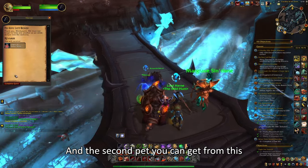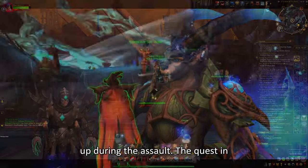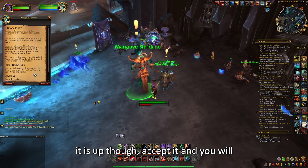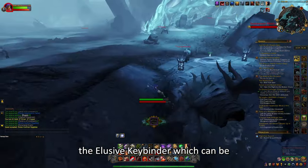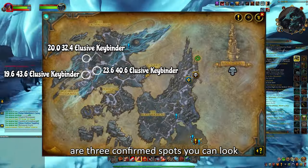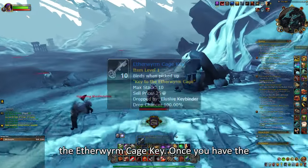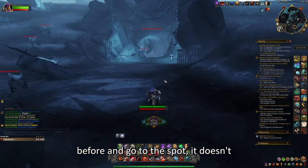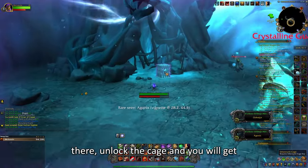The second pet from the Night Fae Assault is the Infused Edder Worm. To obtain this pet, a certain quest must be up during the assault called A Shady Place. If it's not up, you can't get the pet. When it is up, accept it and you will get a quest item that teleports you into the Rift phase. In this phase, look for the elusive Key Binder, which can spawn at many different spots. I advise you to use a macro to find it, or check the 3 confirmed spots — I'll leave the TomTom coordinates in the description. Once you find the Key Binder, you get the Edder Worm Cage key. You then go to a spot in the cave, unlock the locked cage with the Edder Worm inside, and you will get the pet.